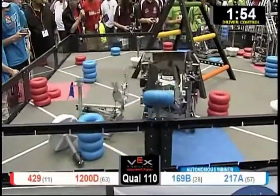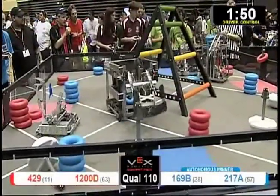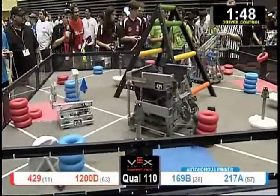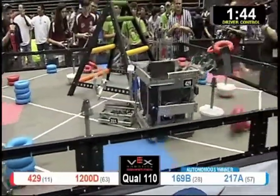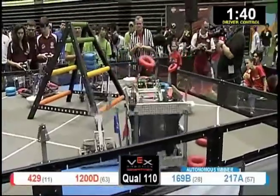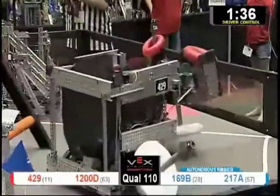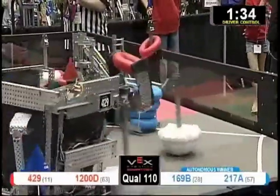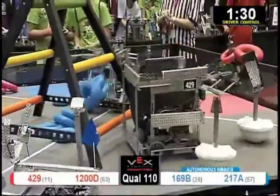The robots are moving in a two-minute driver-controlled period. Four tubes in the air — 169 slamming them down on that corner goal. Meanwhile, 429 slurping up tubes, hoarding the tubes, keeping them away from the Blue Alliance in that big bucket. 1200D jamming all those tubes into the center structure, trying to keep them out of play, preventing the other team from scoring.